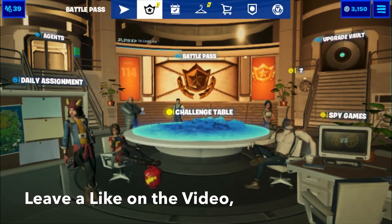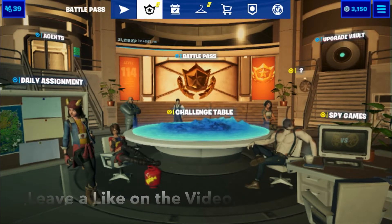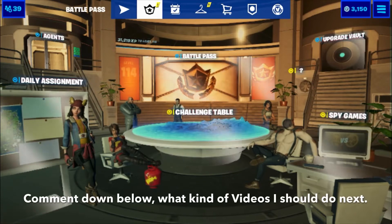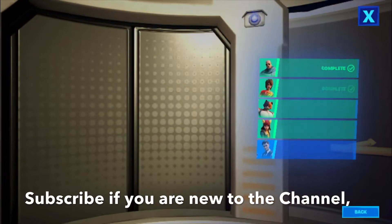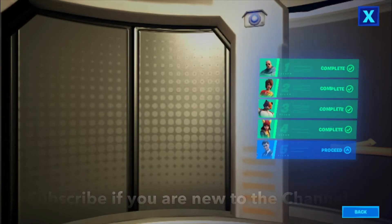Hey guys, Gamers Union back here with another video. Today's video is going to be on how to unlock the Ghost Shadow style for Midas. First, we want to click on Agents, then click on Midas.